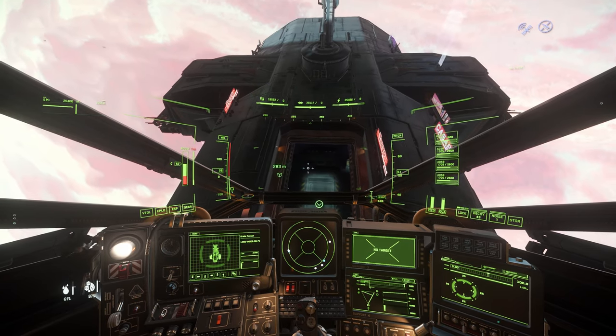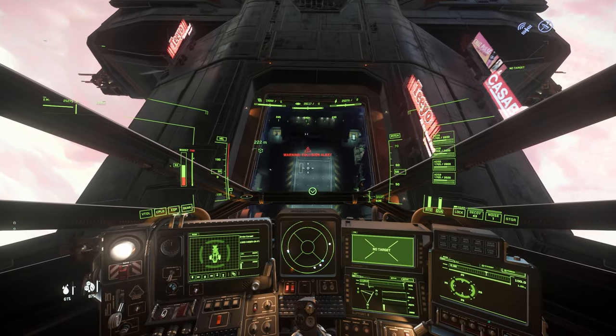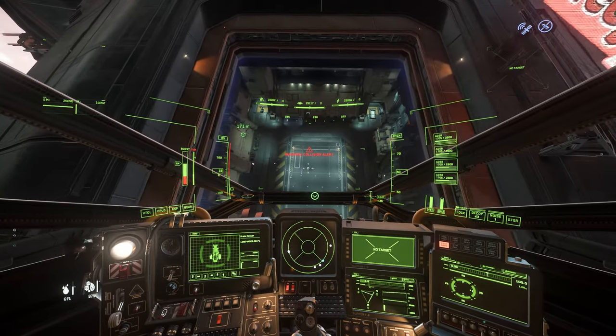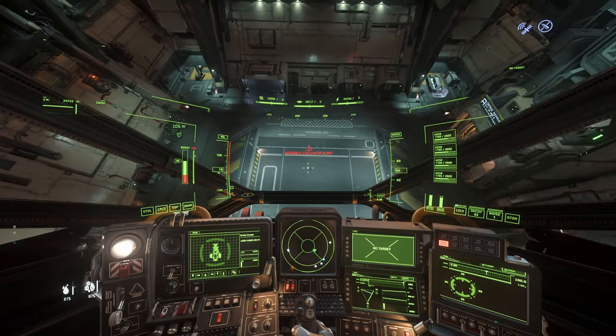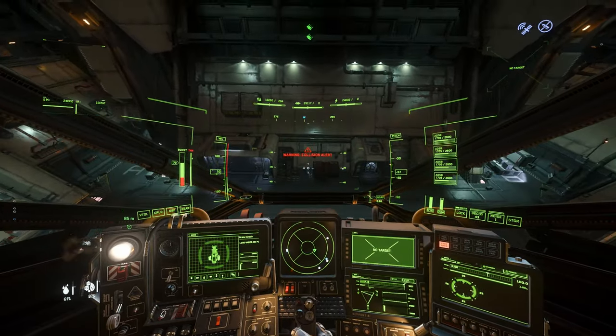So, once you have Maze in your possession you need to activate the Jumptown event so that you can sell the Maze for double price. Most importantly, you can now sell Maze at a Space Station where the Jumptown event is active.